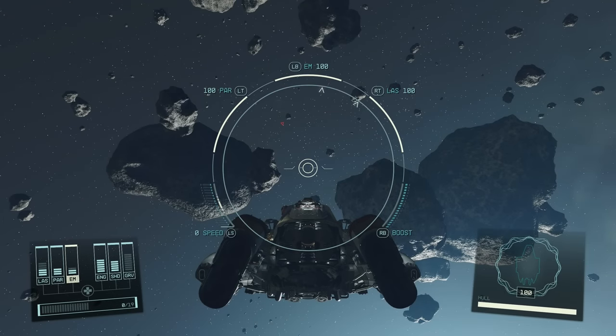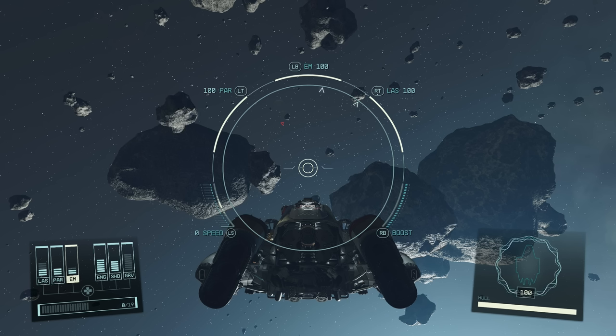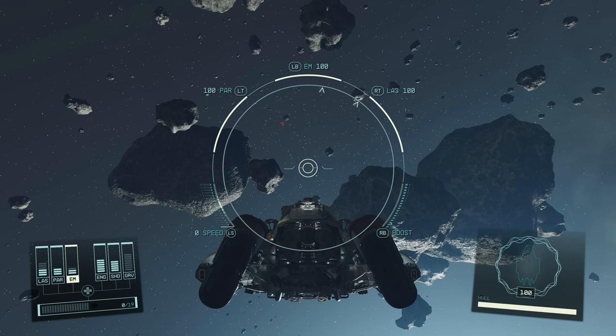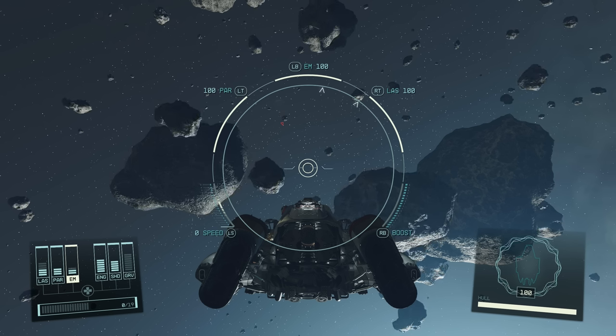In Starfield, thrusters let you drift. This may be one of the most useful and powerful things I have learned since starting spaceflight in this game. It is a complete game-changer, so to speak, and makes space combat a lot easier.